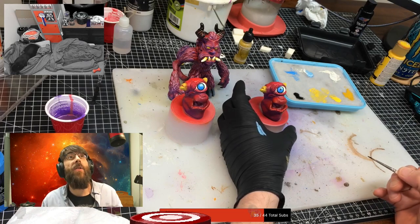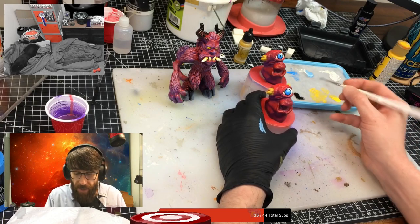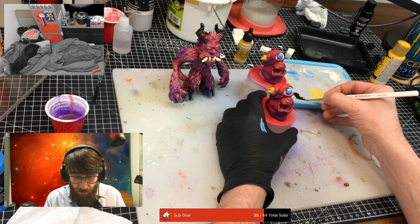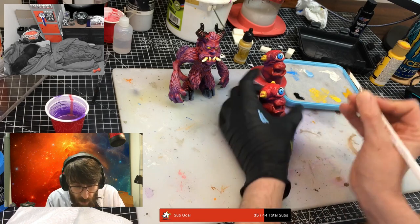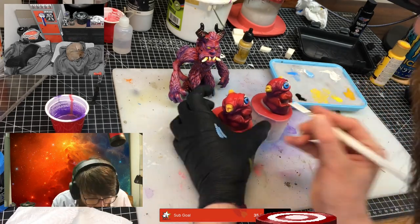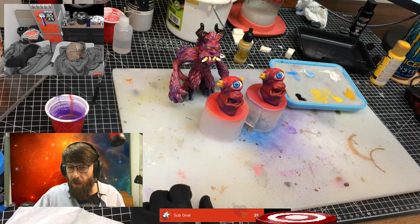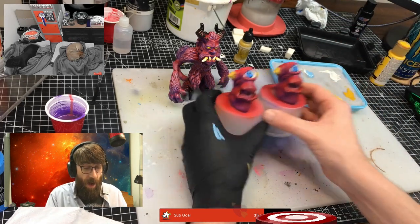The very last thing I'll do is put the UV resin over their eyeballs — that gives them a real cool glassy finish. I'll probably not do it on Krampus though, just leave his yellow. Done — I hope Princess Purlers is happy. I know I am, I'm very happy with them.